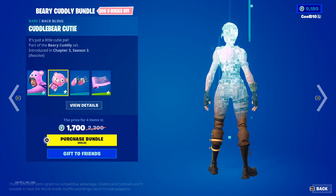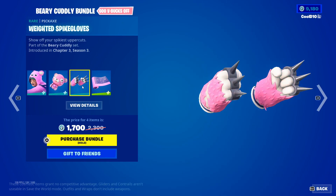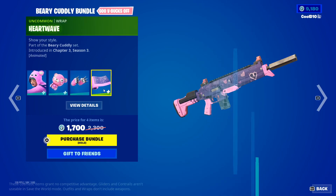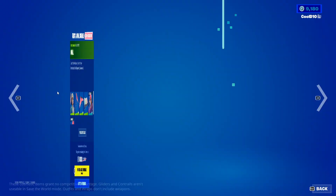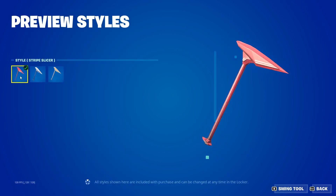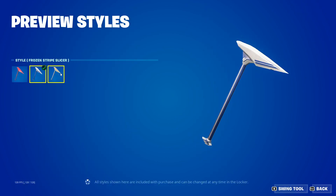Then we got cuddle bear cutie. Then we got the ruby and opal bundle, so we got opal, stripe slicer default, and frozen stripe slicer.